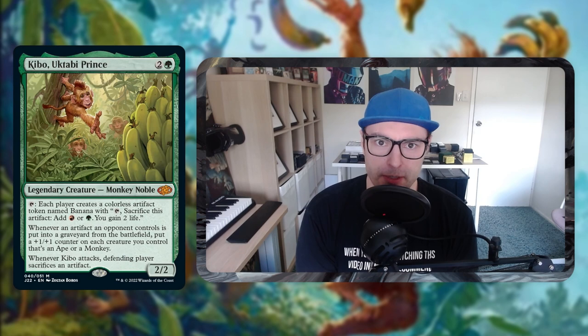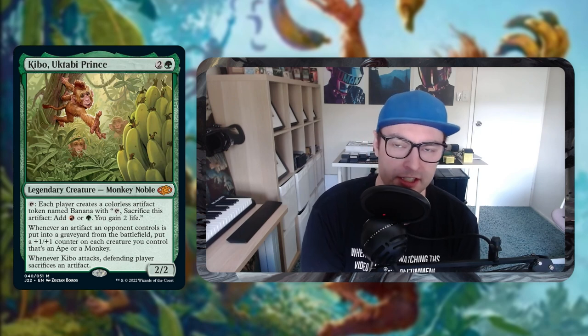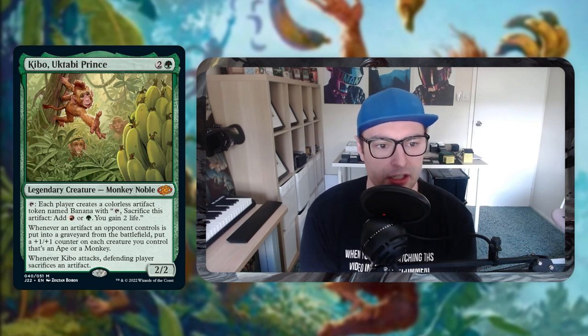Hello everyone, it is Matt here from ScoopInResponse and today we're going to be going over a deck tech for a commander that came out with the recent Jumpstart. It is Kibo Uktabi Prince. It's a three mana Gruul commander, legendary creature, Monkey Noble.